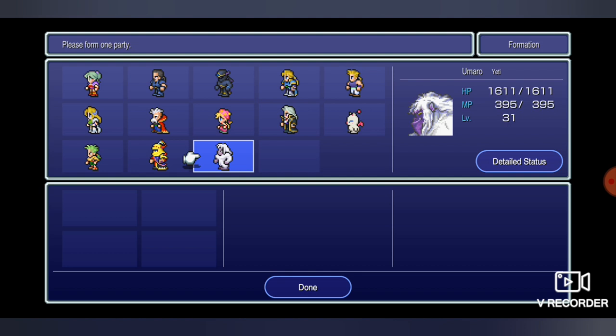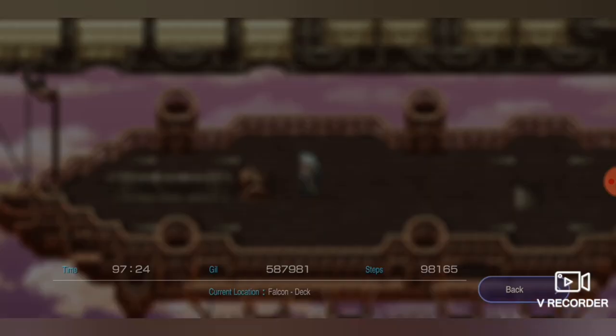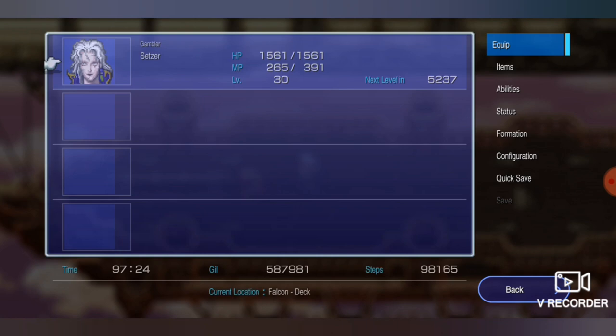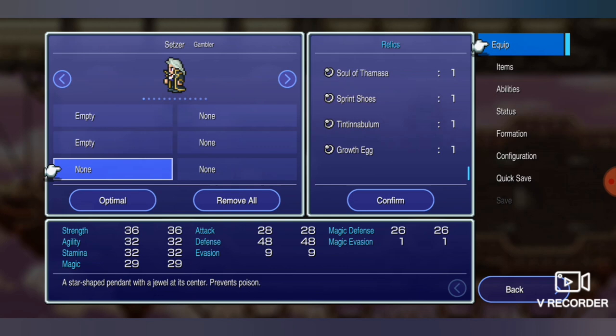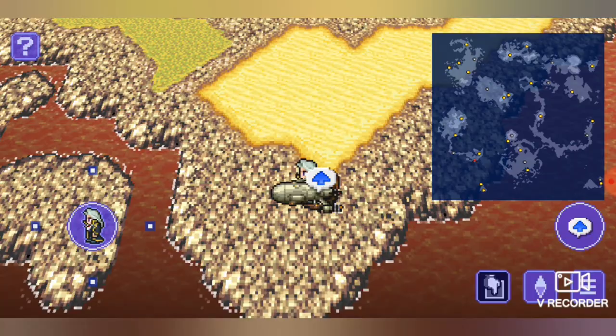Setzer, Mog, Gogo, and Umaro still need to level up. Because Umaro is just constantly in Berserk, I'll probably have to level him up alongside someone else — put the Growth Egg on him but level him up beside Mog or a character already near 5,000, and kind of pull him along. Gogo and Umaro won't benefit from the Bahamut level boost, so that's going to make it a bit challenging.